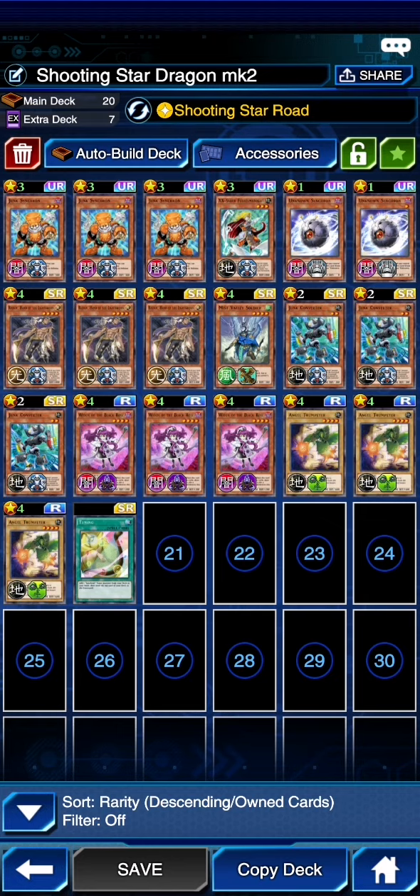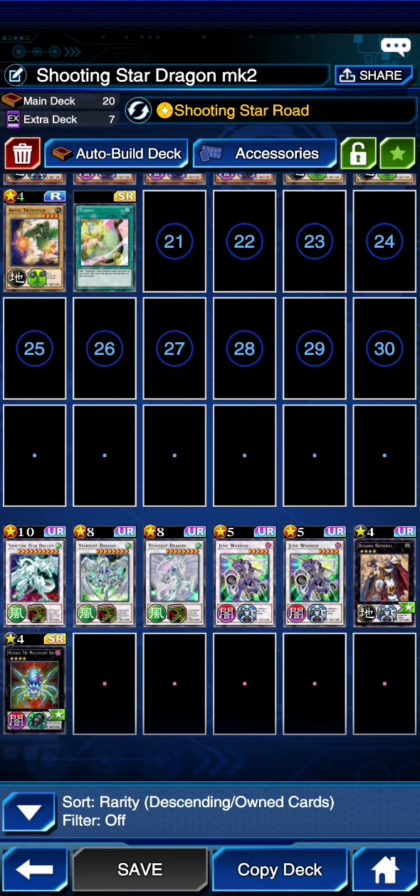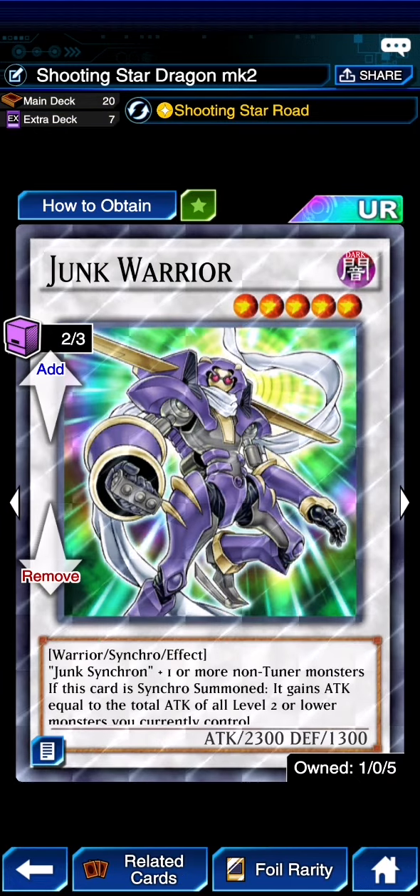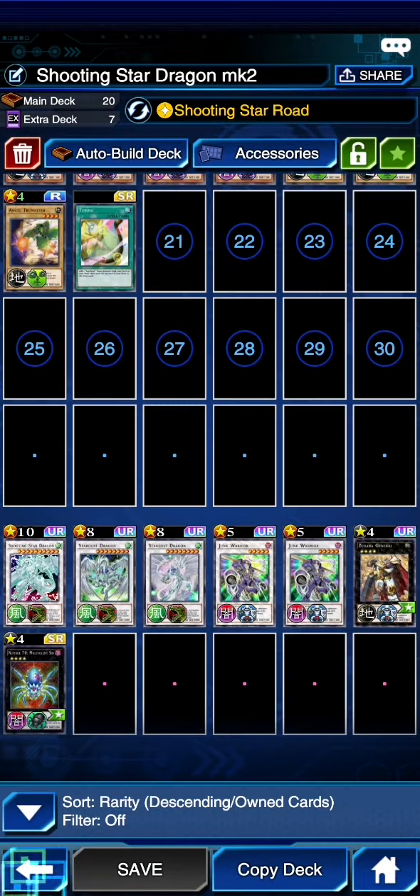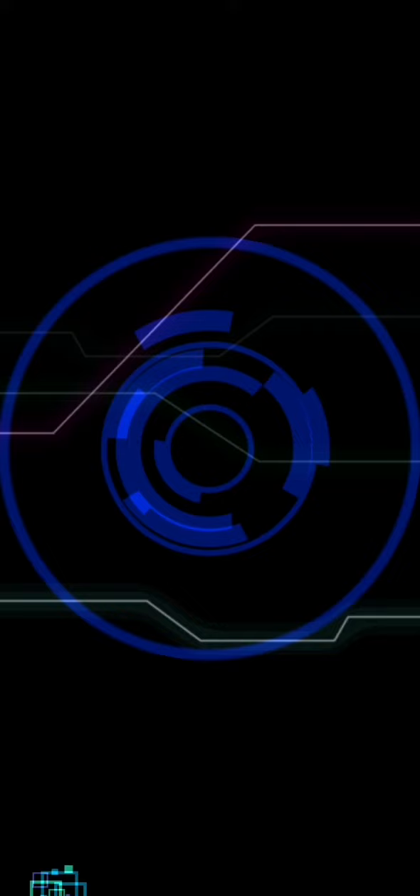The rest of the main deck is all just tuners — any tuner is fine. For the extra deck you don't need the XYZs, just have a Junk Warrior, a Stardust Dragon, and a Shooting Star Dragon. The rest is completely unnecessary, and that's all you're looking for.